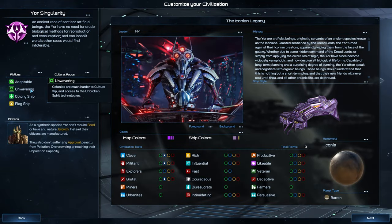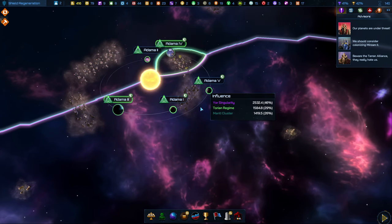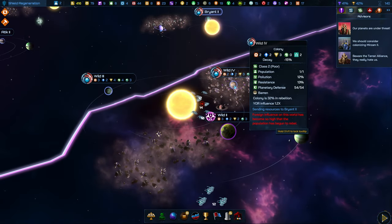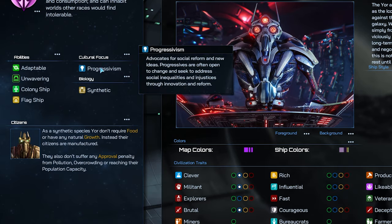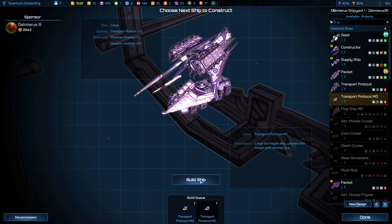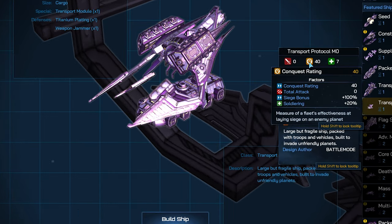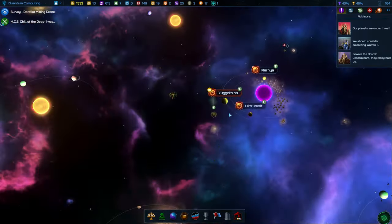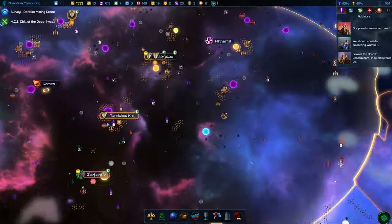Adaptable and Unwavering allow the Yaw to colonise extreme worlds, are highly resistant to influence attacks from other civilizations, and are well suited to extremely aggressive colonisation tactics to push enemy borders back in on themselves. With Clever Plus One and Progressivism, they research very quickly, can field very high-tech fleets, and can defend any gains taken from the Corporate Sector and the Cosmic Contaminant after using Brutal Plus One and soldiering technologies to rapidly capture enemy worlds. The Cosmic Contaminant, also at war with the Manti Cluster, are no friends of the Yaw, but together they have almost defeated the Corporate Sector, whose remaining ships are wisely guarding their core worlds.